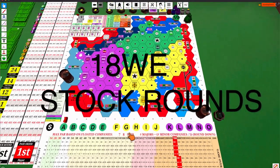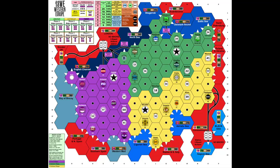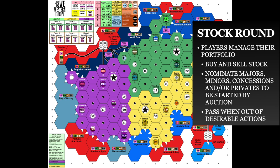Here we're going to talk about the stock round, which is where players do actions in 18WE. The stock round is when players manage their portfolio. They can buy and sell stock. They can nominate majors, minors, concessions, and private companies to be started by auction — that's assuming you're playing with minors and privates. And you can pass when you're out of actions that you want to take.